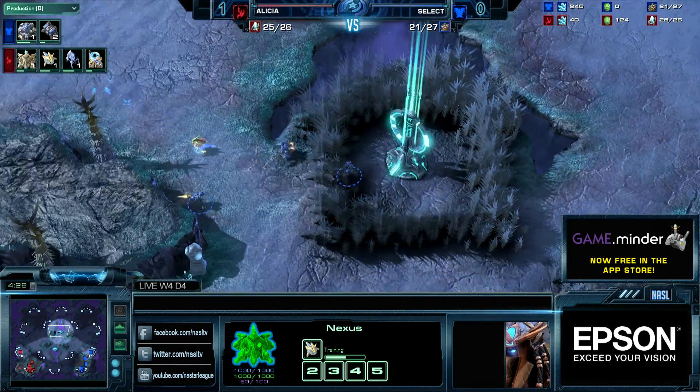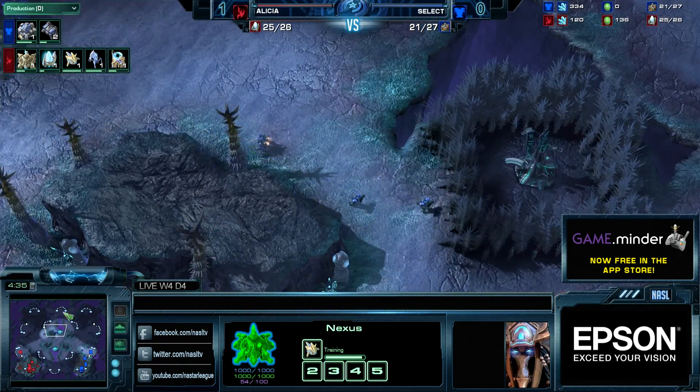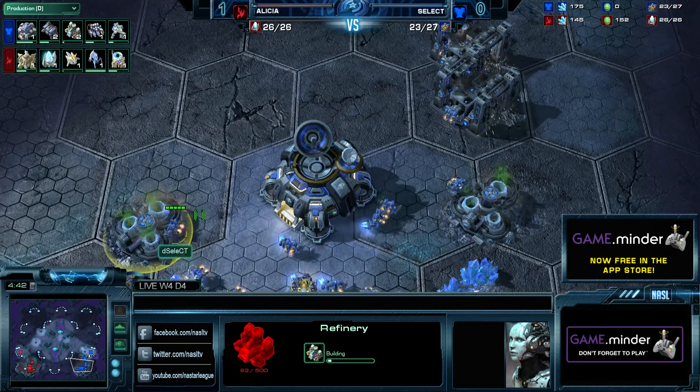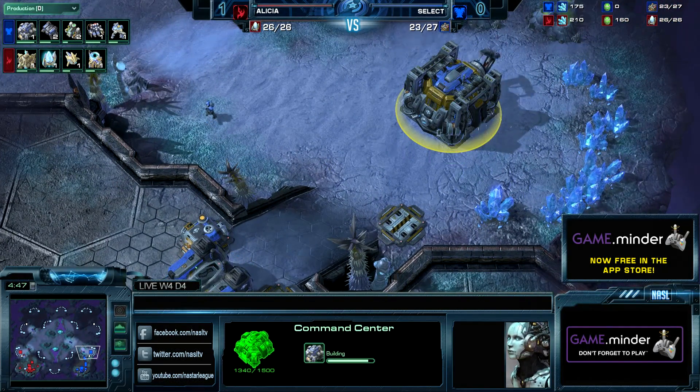There are always people who wonder what account they're using. Alicia tried to get a probe in the middle of the map — ooh, Select almost got it, so unfortunate for him. Select once more drops two additional Raxes, then follows it up with both Refineries — similar build order to what he showed on Taldory.